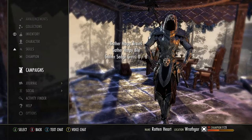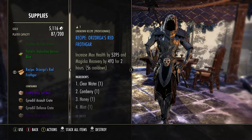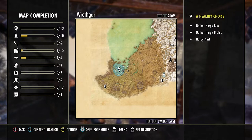She gave me Orzaga's Red Frothar: max health by 5,395 and magical recovery by 493. It's not a bad food for a tank — if you're a Dragon Knight and need magicka, that max health is great for cheap. The ingredients are clear water, can berry, harpy brains, harpy bile, and sedge grass. It's kind of far but I don't have any wayside over there, so I'll ride over.